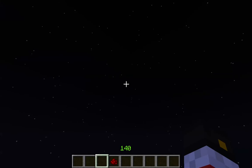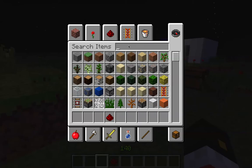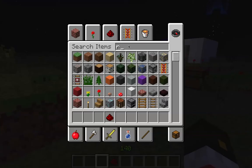So there you have it — fireworks. Now while those are going off, let's make some other fireworks. Just for fun, I'll show you some of my favorite combinations. Let's go with red and blue.